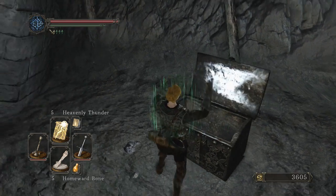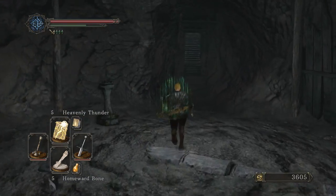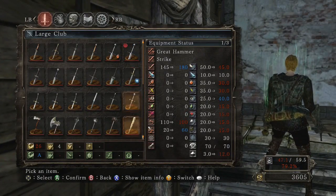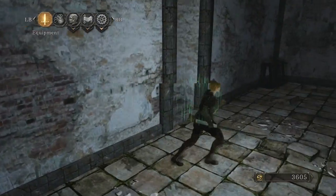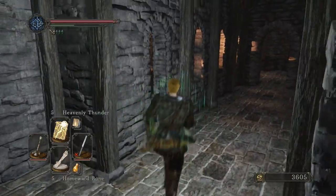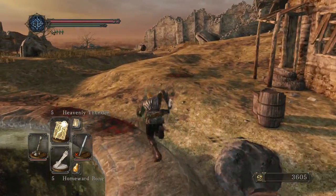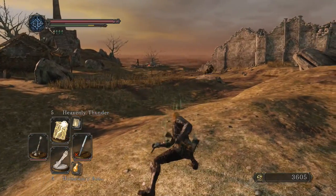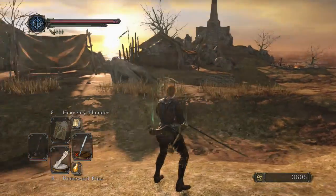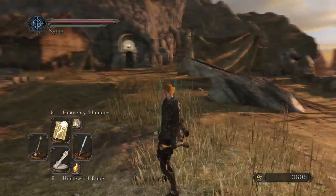Drumroll please — the Black Steel Katana! Now, some of you might be like, eh, whatever. But this Katana is re-skinned — it has a different color. As you can see, it's white, so it's a white Black Steel Katana, which I think is kind of cool. It's not any different than the other one; it just looks different from an aesthetic standpoint. You get your regular attacks all the same — it's just cosmetically different.